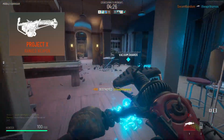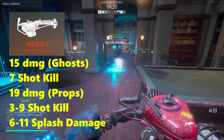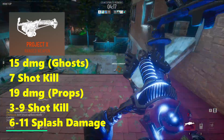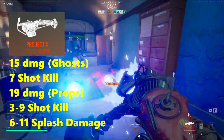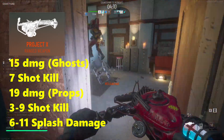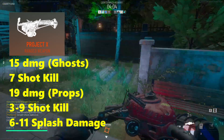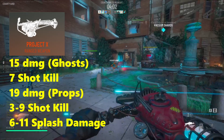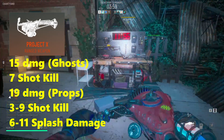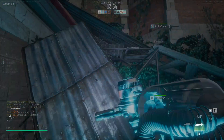Now let's take a look at Project X. Project X does 15 damage to ghosts, which results in a seven-shot kill, and it does 19 damage to props, which is a three-shot kill on the smallest of props and a nine-shot kill on the largest. Notably, like the Spectral Cannon, Project X does splash damage which ranges from 6 to 11. Project X also has a little bit of a delay between pressing the trigger and firing, and ramps up as it goes — but do not let it overheat because the cooldown is extremely costly.